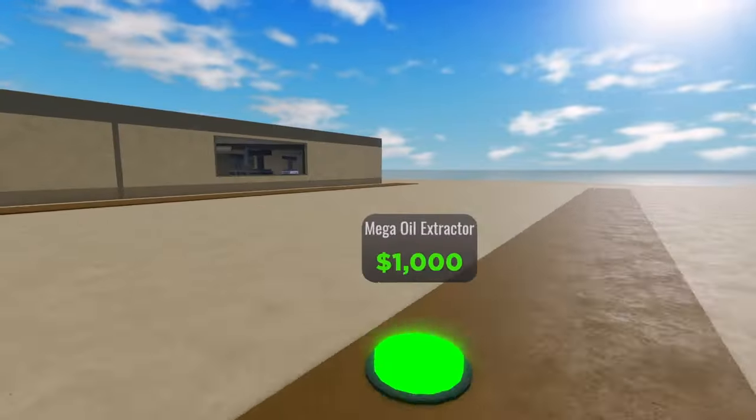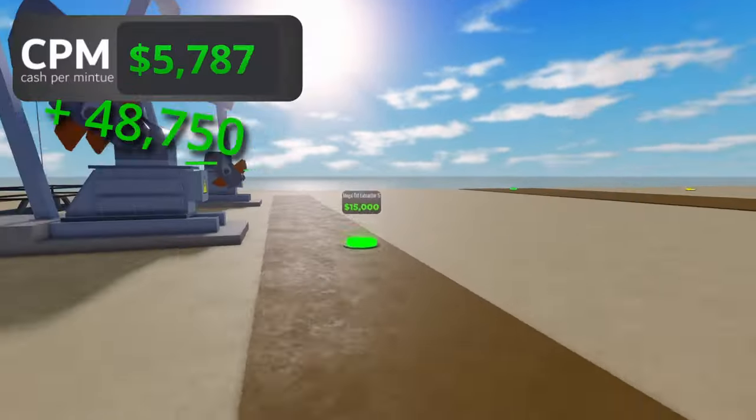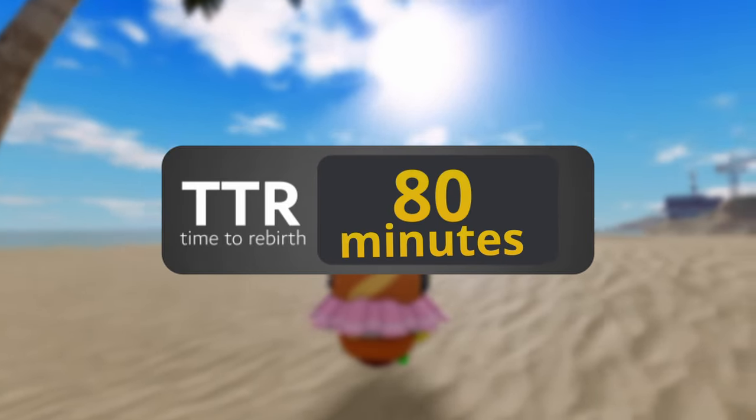Once you reach this stage, spend all of your money on oil extractors outdoors. By purchasing all of them, your CPM will increase to $52,370 per minute. At this rate, it'll take approximately 80 minutes to save up enough money for your first rebirth.